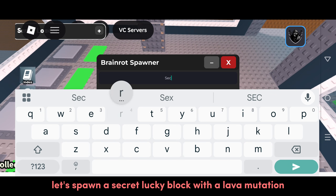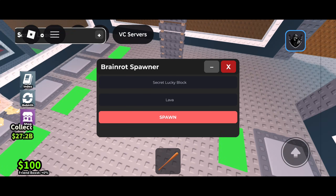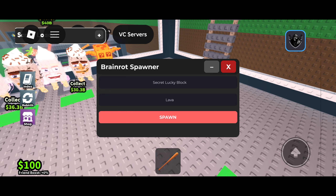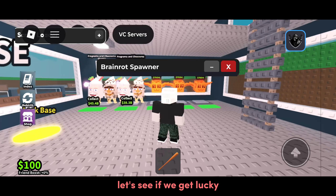So let's spawn a secret lucky block with a lava mutation. Let's see if we get lucky.